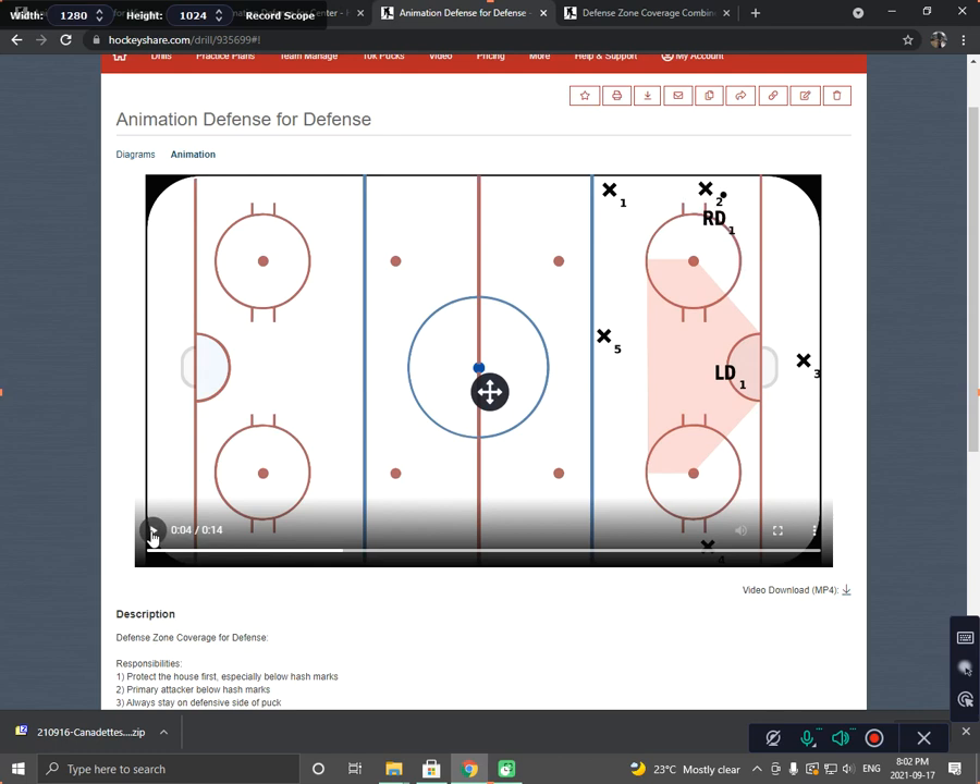The puck goes back down low and there they are, ready to attack again. You see the left defense doesn't move — stays right in front of the net. Puck goes low, the right defense has to retreat back to the house. As the puck swings to the other side, now the right D is back in position in front of the net and the left D is now free to attack the puck.